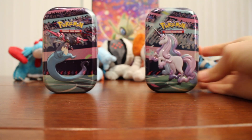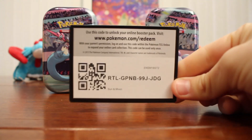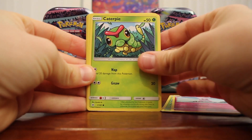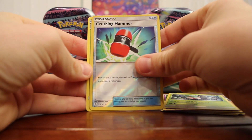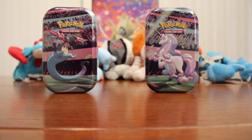Let's open the Sun and Moon pack first. Here is the code card. So we have a Water Energy, Lillie, Metapod, Grubbin, Caterpie, Sandygast, Rolycoly, Cosmog, Fomantis, Crushing Hammer, and a Masquerain. Pretty cool — nothing crazy though, but you know.